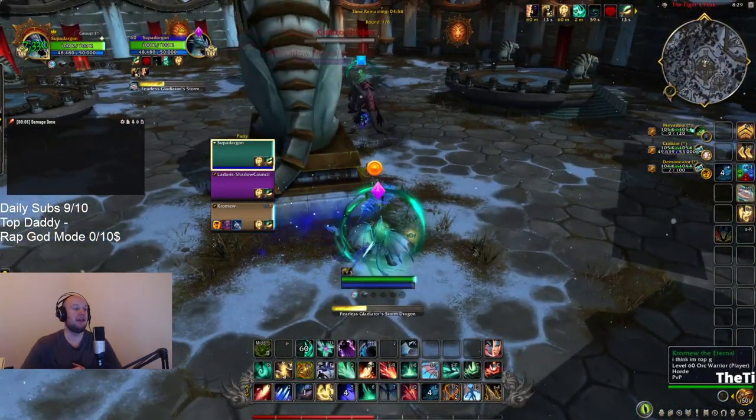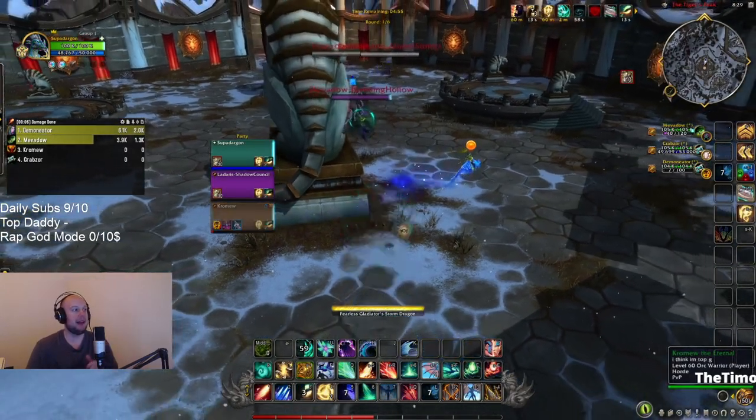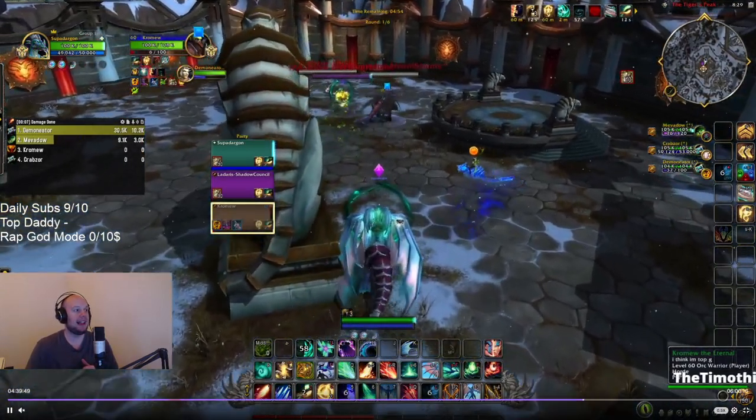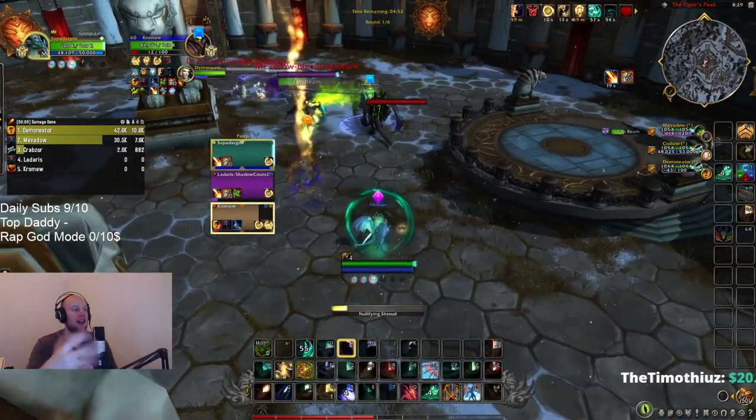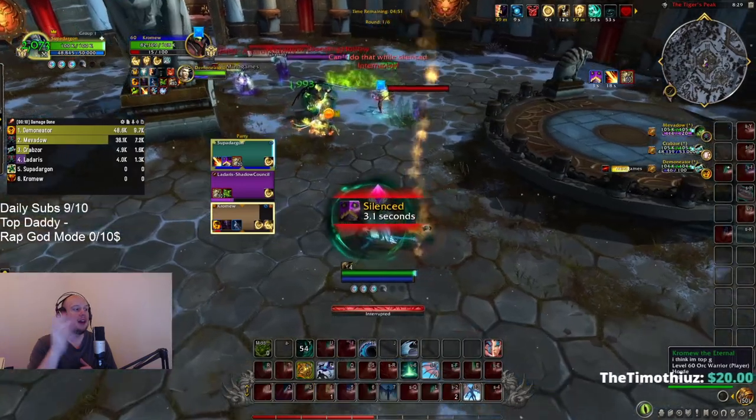One of the main mechanics for the Preservation Evoker is Echo. You can see me applying it here onto all three allies, and I can use that to duplicate my next heal. So we're going to duplicate Reversion, which is like Rejuvenation — we get two heal over time effects.